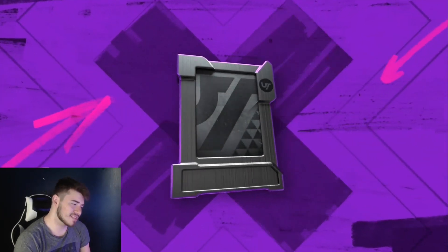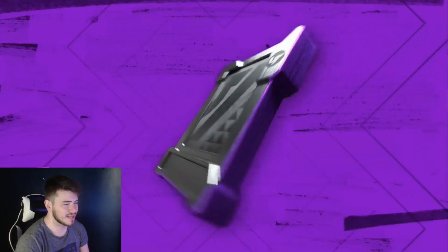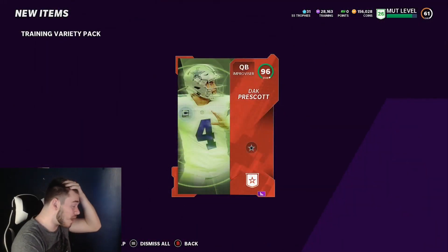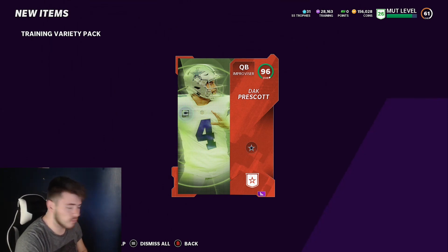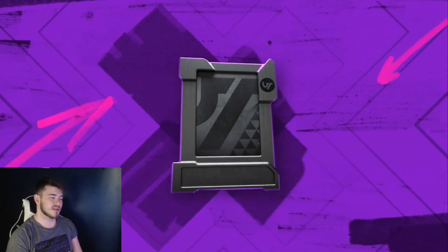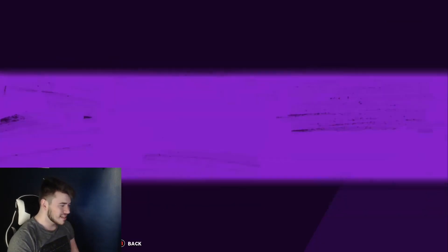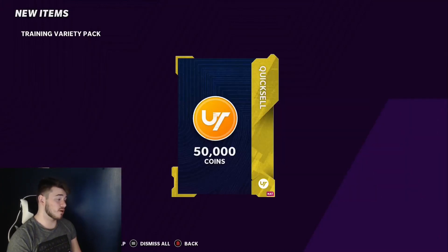We're getting decent power-ups right now, but I just want to get at least a 92 of some sort. An 85 Deion Sanders doesn't do too much for us. Remember, we spent about a little less than 200k - and then we get a 96 overall Dak Prescott! Oh wow, we got a green Redux - I didn't even realize it at first. That is crazy dude! A 96 overall Dak Prescott! That just made the whole episode; that probably just paid for most of it.